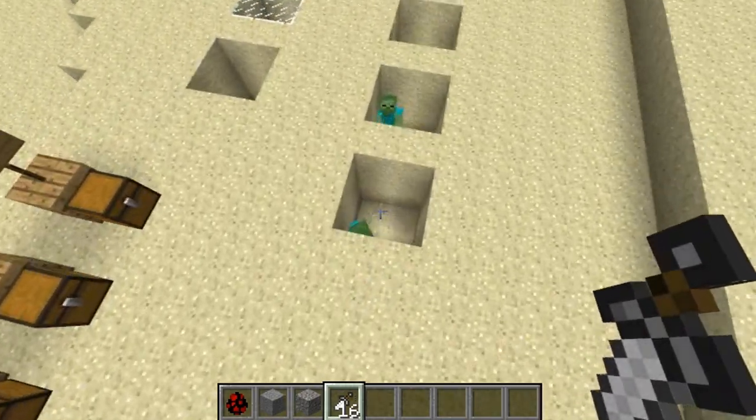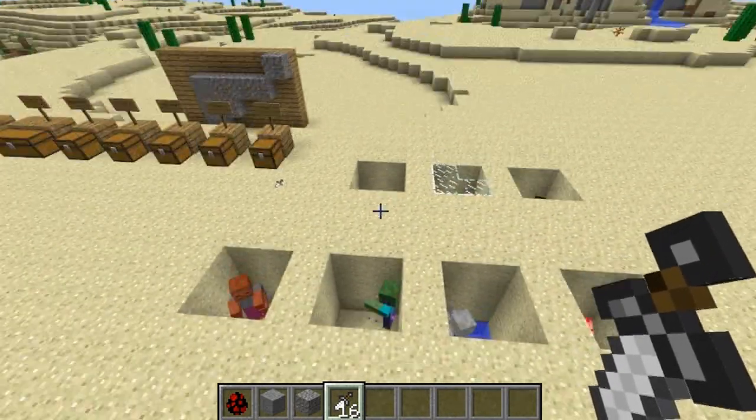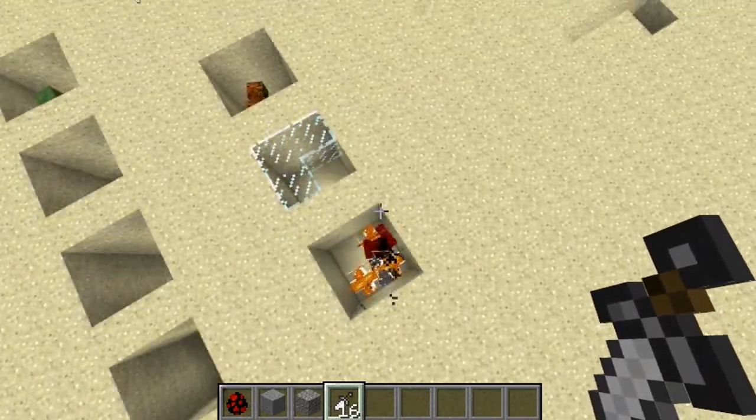There's also throwing knives added as another weapon — quite a few ranged weapons in this mod. They don't do too much damage but from a distance they're exactly what you want when creepers are chasing you, skeletons are shooting at you, and Death is trying to set your house on fire.